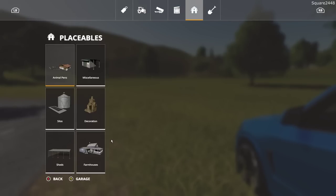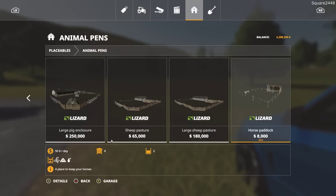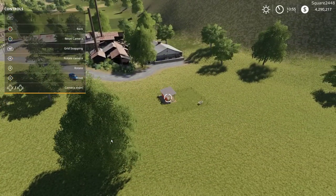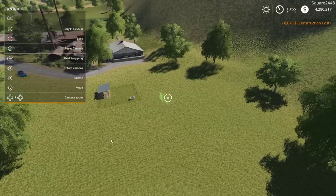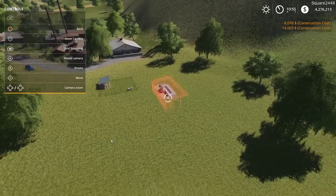In the store, we'll be taking a look here at a few placeable objects including a new horse paddock, which is nice — it's a small one but it will do, so we'll buy that. $8,000 there for it in miscellaneous. We do have a gas station here, which is great. And the last one we'll be taking a look at is a vehicle shelter.